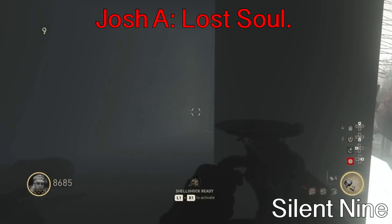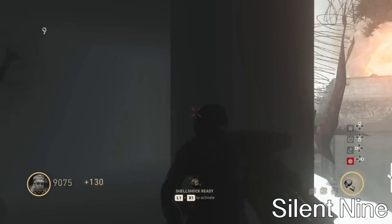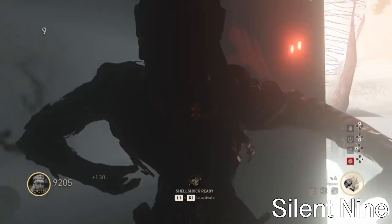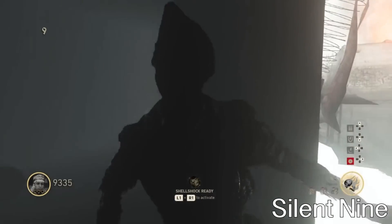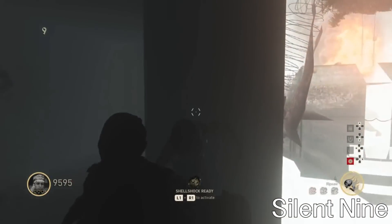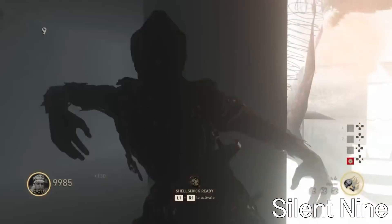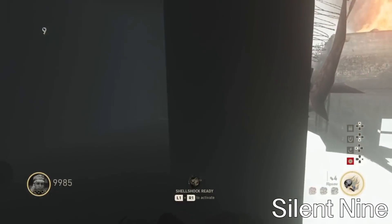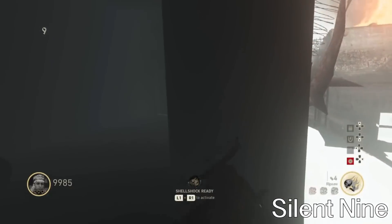Hello guys, it's Silent Nine, and today I'm going to be showing you guys how to do a brand new jumping wall breach on The Darkest Shore. This is not a fully outside-of-map glitch, it's just a wall breach into a spawn room, and it is just epic. The bad thing about this glitch is once you get in the room you can't get out — the only way to get out is to down yourself if you're online with other people, or die fully and end the round.